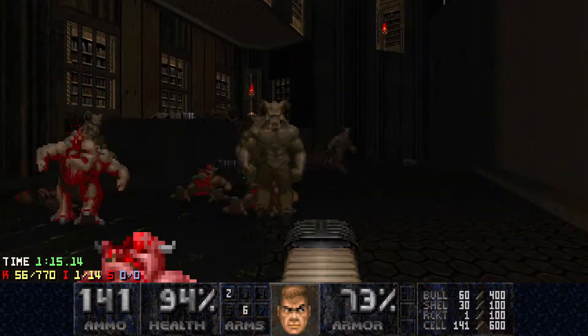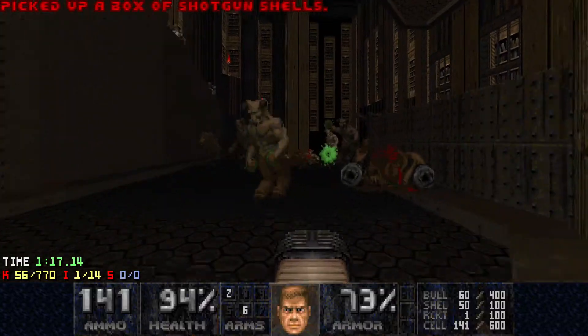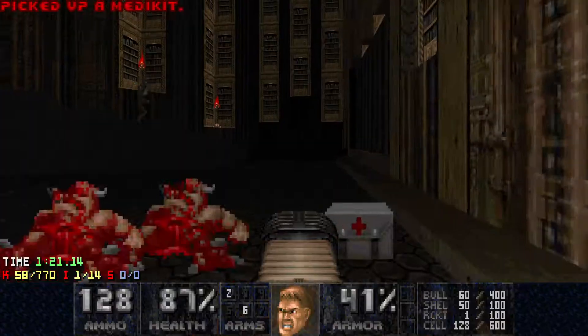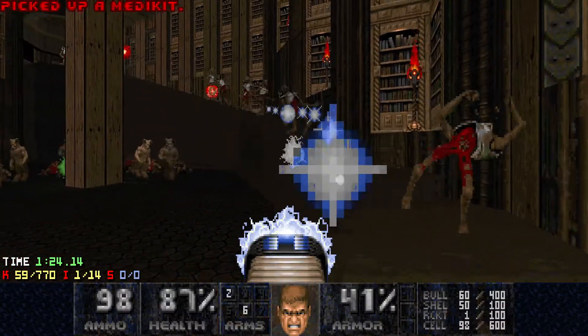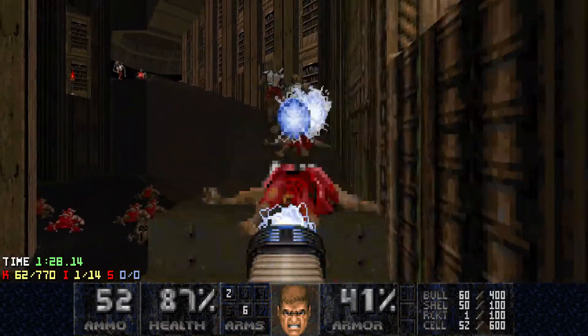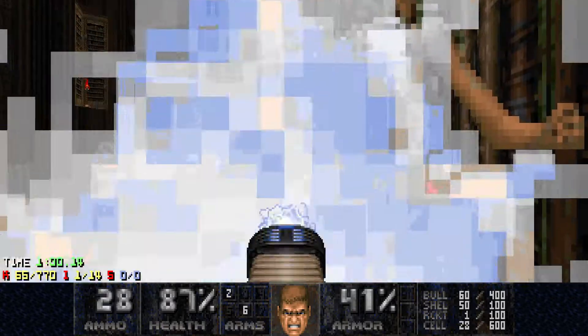Like, what if it was in a different map slot? I don't know. I think you could argue it either way. Anyway, staircase fight. Just use your plasma, you know. You have enough ammo. It's okay.